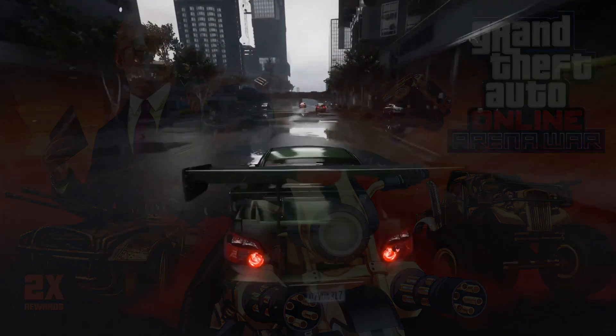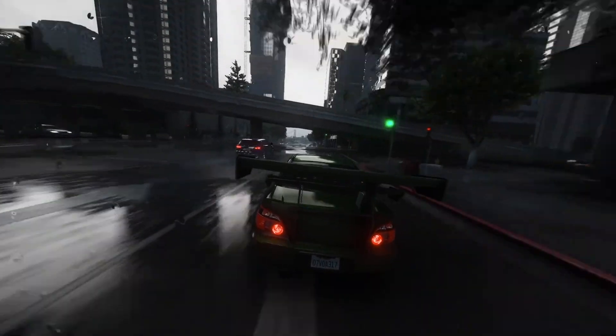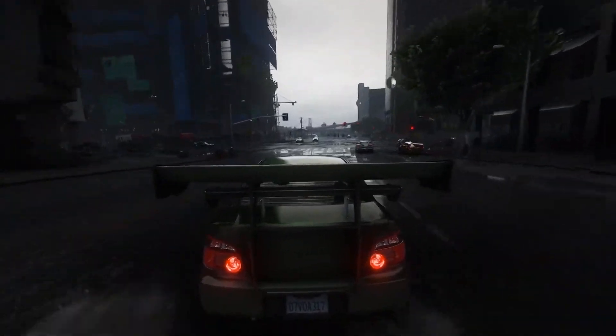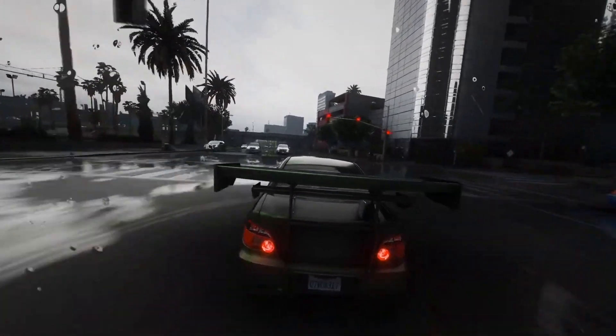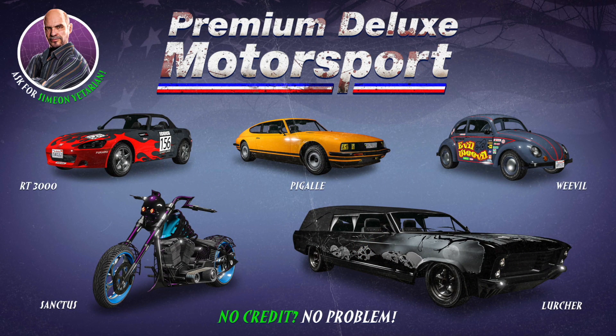Rockstar is really dishing out great ways to make bonus cash this week for the Halloween finale. Moving on to vehicles — starting with the Premium Deluxe Motorsports Showroom, there are a handful of Halloween-themed vehicles, including an Albany Lurcher painted in classic black with the Hangman's Grave livery, the Lampadati Pegale in classic bright orange, the BF Weevil in classic harbor blue with an Evil Weevil livery, the LCC Sanctus in pearlescent black with the Blue Flames livery, and the Dinka RT 3000 in midnight silver with the Total Fire livery.